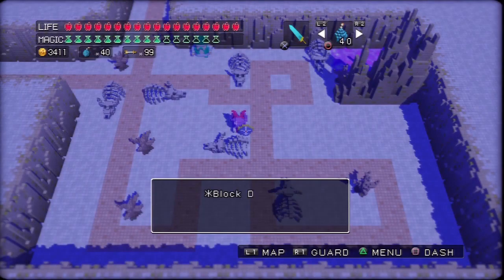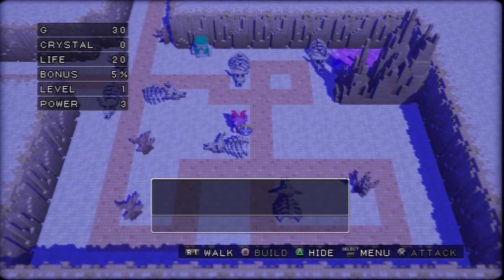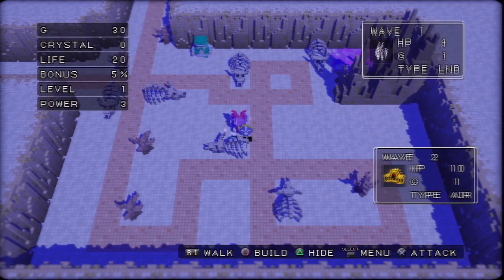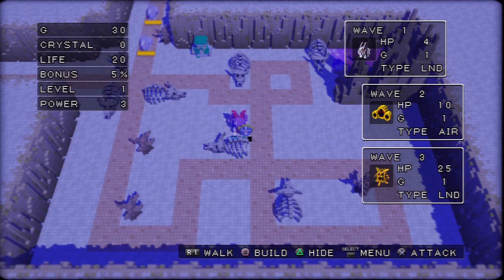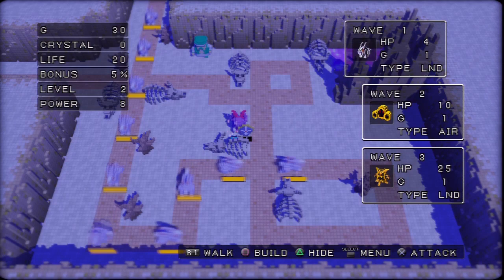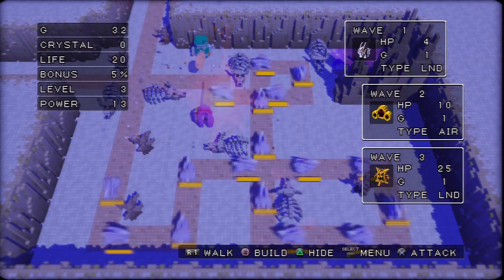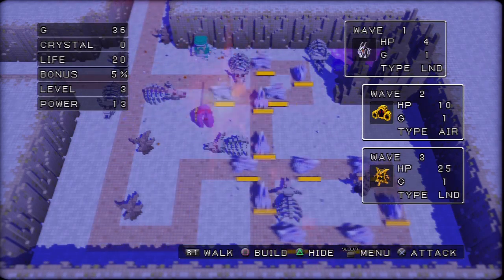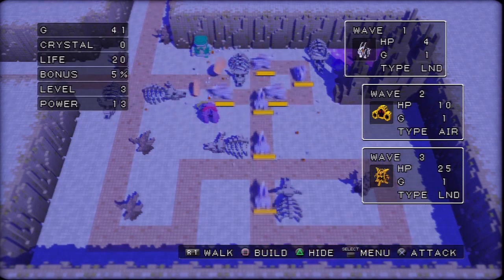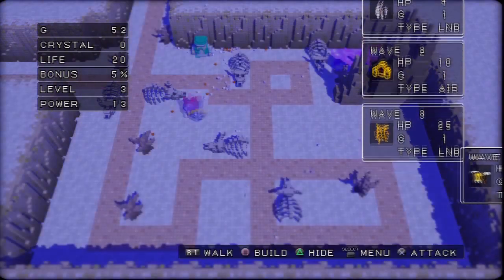Now to start out, we're going to be doing something a little bit different than usual. I'm speeding the video up because this is a long level. For wave one, stand there. Don't do anything. Stand and wait until you hit level three. Then just kill all of them with your sword. As always, the game is about spending as little as possible, and that's what we're aiming to do.